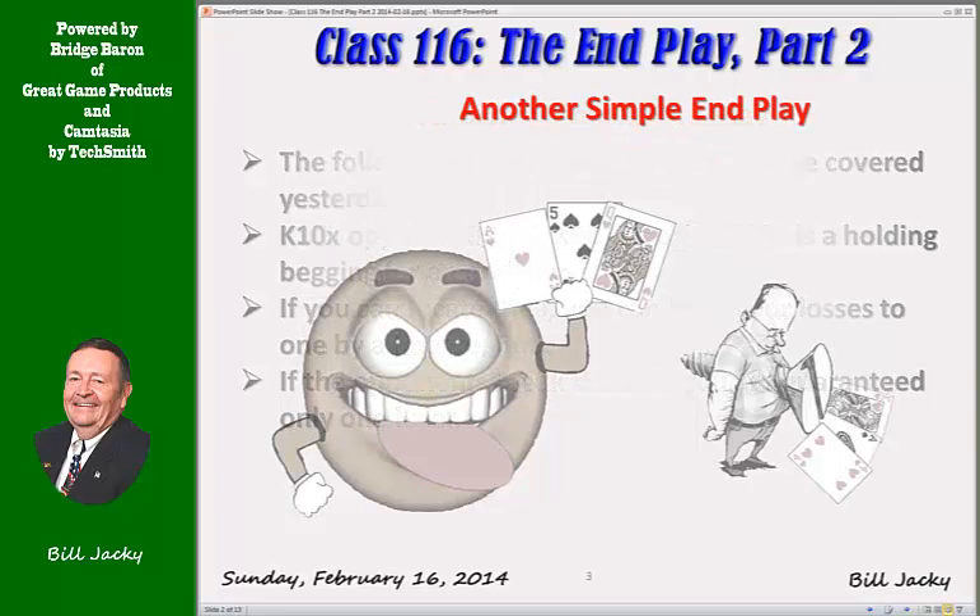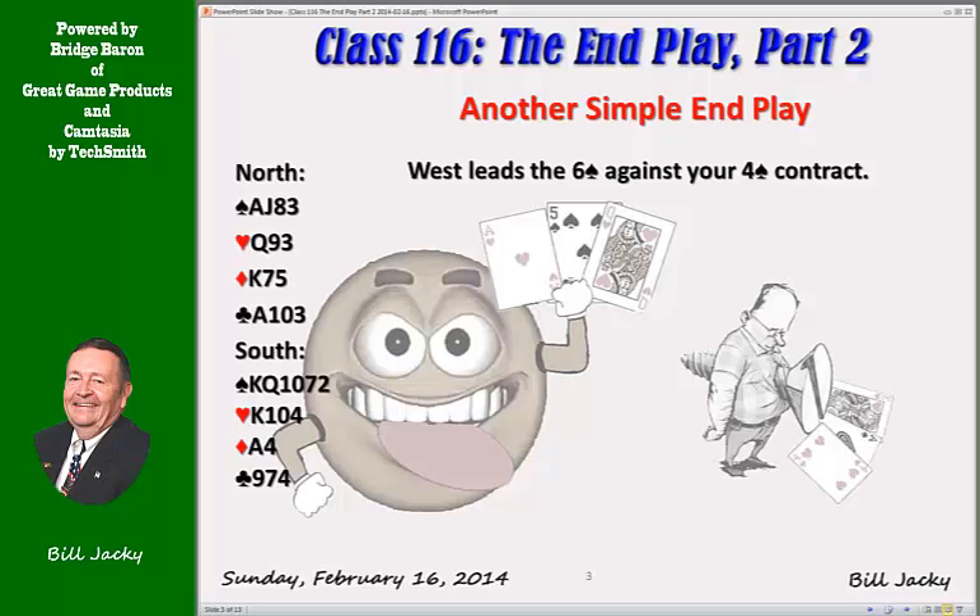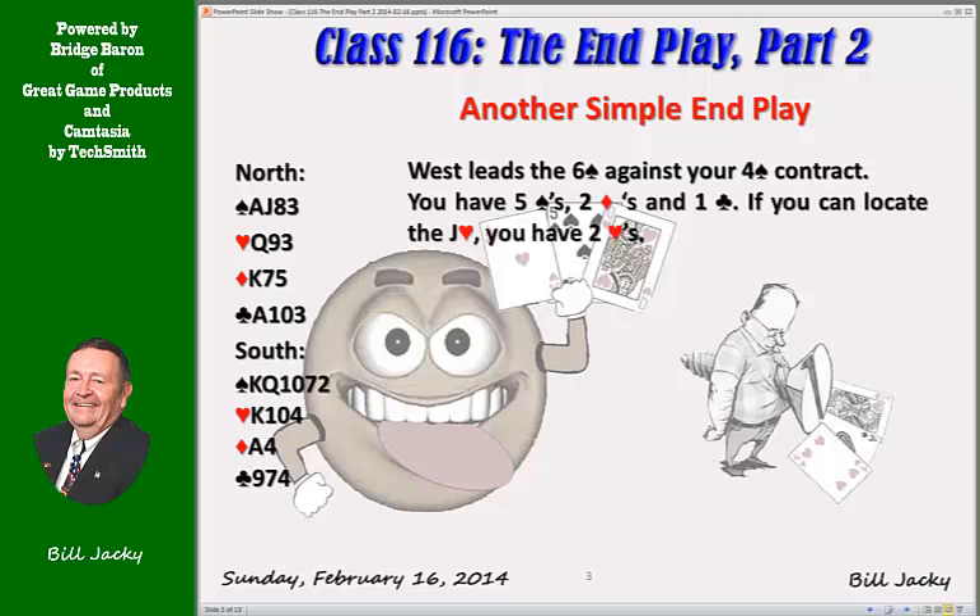Let's look at a real hand. This is your hand. West leads the six of spades against your four spade contract. There's the hand — let's plan your play. We have five spades, two diamonds, and one club — that's eight tricks. Look at the heart suit. The holding is just as advertised. If we can locate the jack, we have two tricks. But rather than guess, is there an end play possible?